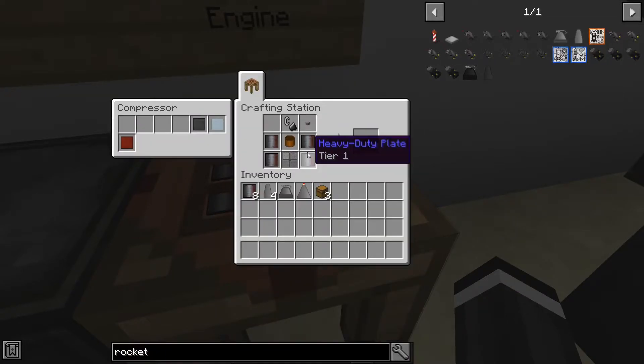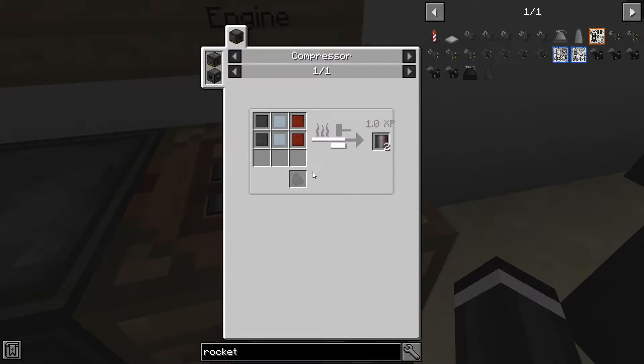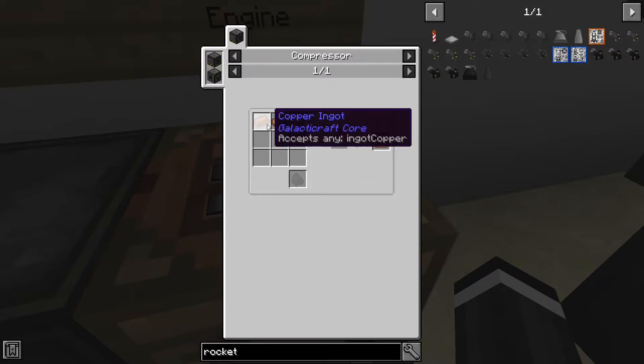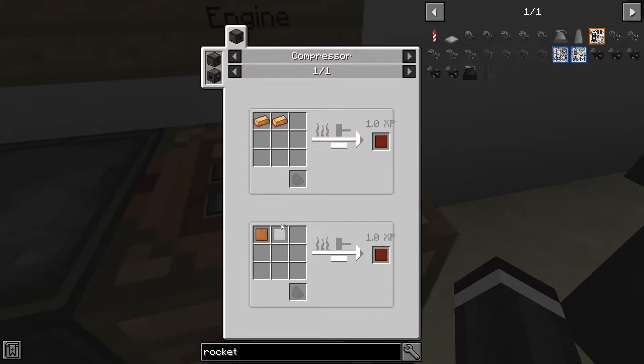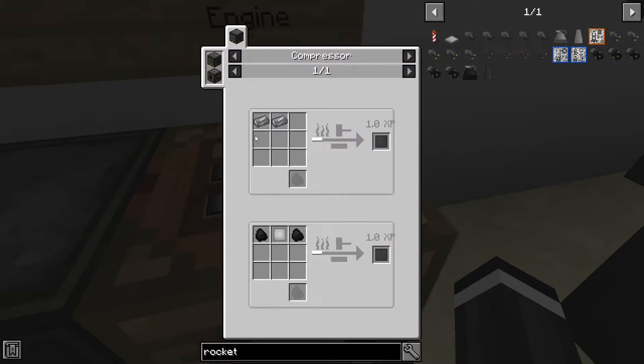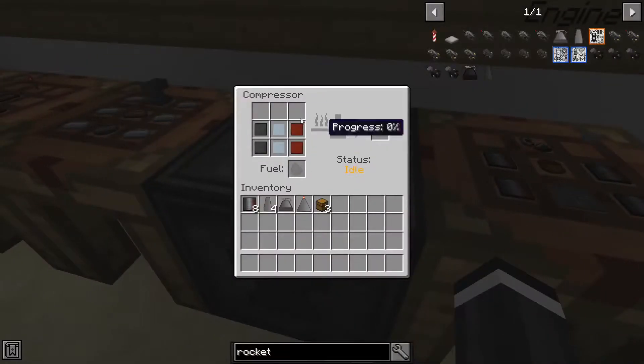You'll need four heavy duty plates. To make heavy duty plates you need two compressed steel, two compressed aluminum, and two compressed bronze — that gives you two plates. Compressed bronze requires a different mod, so use compressed copper instead, which is just copper. You'll also need compressed tin, which is just tin, and compressed aluminum, which is just two aluminum.